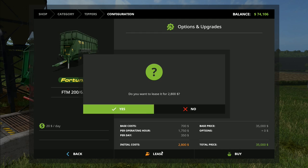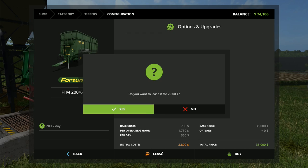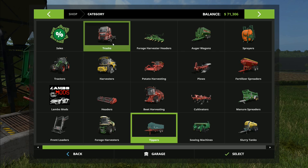But this trailer right here, the Fortuna 200 at 33,000 liters - nearly the biggest - looks very much like a traditional silage trailer, and this one had 1,110 votes. So this is the one we're going to use, and we're just going to lease it for the duration of the silage harvest.